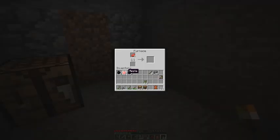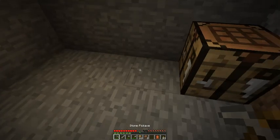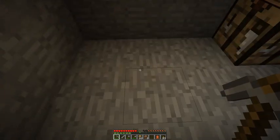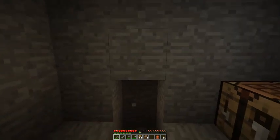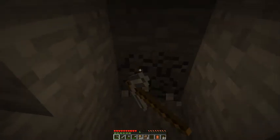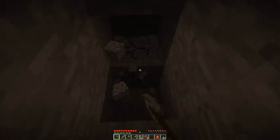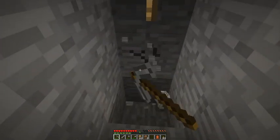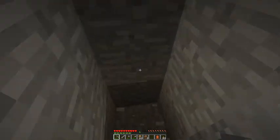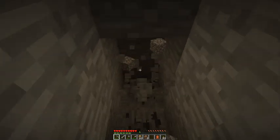Put some raw beef in here with the rest of our charcoal and that's going to cook up. While that's cooking, I'm going to start a little mining expedition — make a little staircase going down. Because the lower you go, the better chances you have of finding better materials like iron, gold, and diamonds. We'll get into all of that a whole lot later. Look — more coal. Awesome.